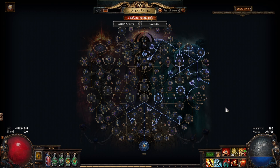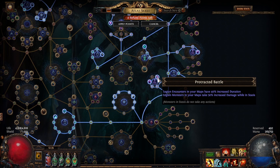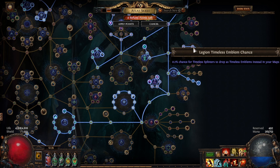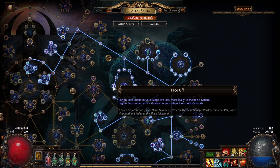Legion: I buffed one mechanic — incubators, the Domain of Timeless Conflict. For Legion I took Protracted Battle, Gain of Command, Emblematic, and all nodes up there, War Supplies, and Face-Off.